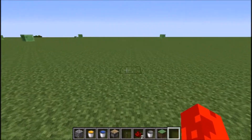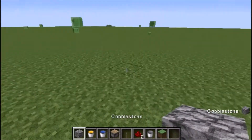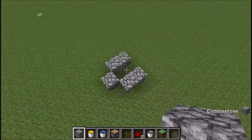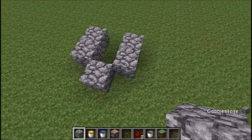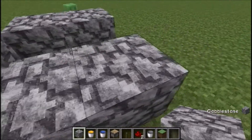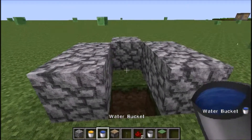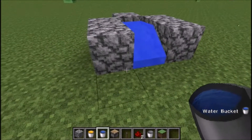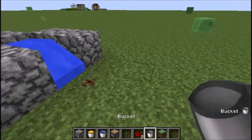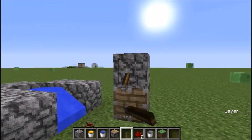So first, all you need is a cobblestone thing. You put a hole over here, and then water — yes, water. Then you put the redstone over here, then you put a piston over here, and you put the cobblestone over there. Put the lever over there and you click the lever.